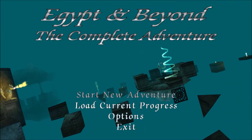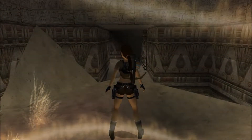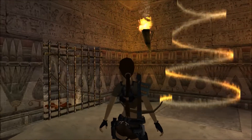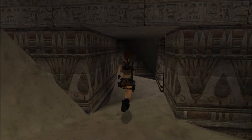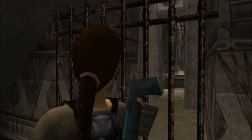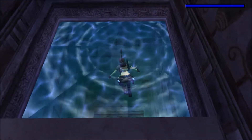Welcome back to Killer Game Plays, looking at level 3 for Egypt and Beyond. There are several gates that are closed that won't open until the end of the level. So we'll go in here and do some swimming.